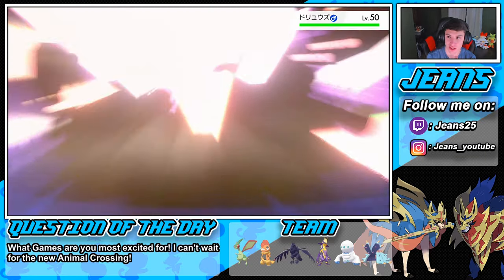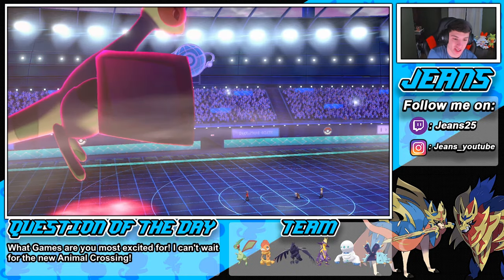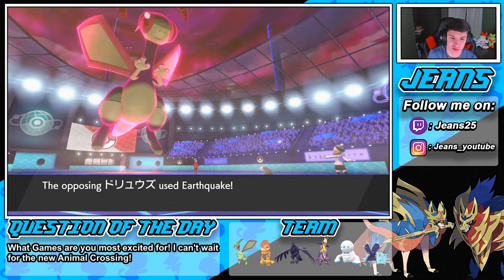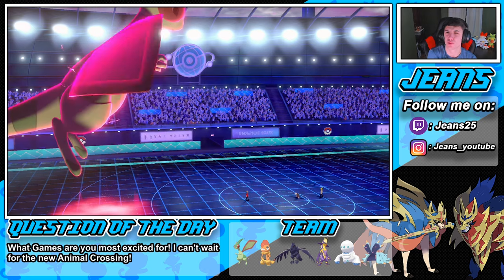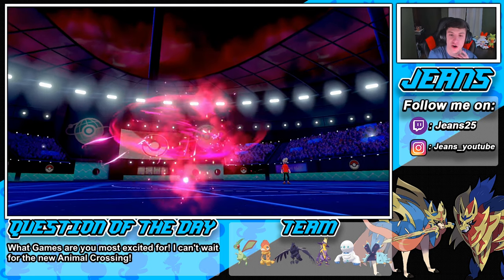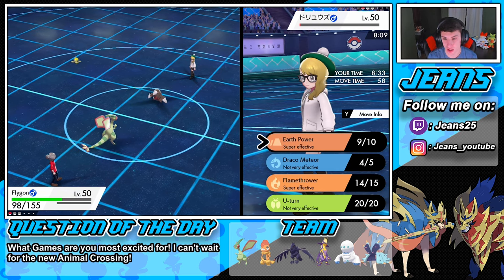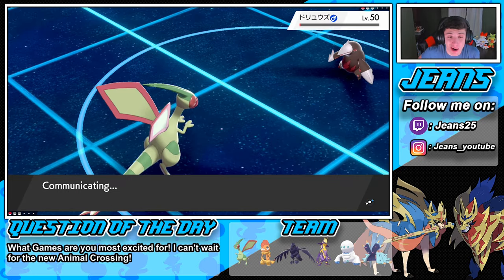He's Focus Sashed — so we just have to eat up one hit. He goes for Earthquake which normally wouldn't affect Flygon with Levitate, but he has Mold Breaker so it hits us. That's fine — we're Dynamaxed. We survive and go for Earth Power to finish the game. That's going to be GG — game over.